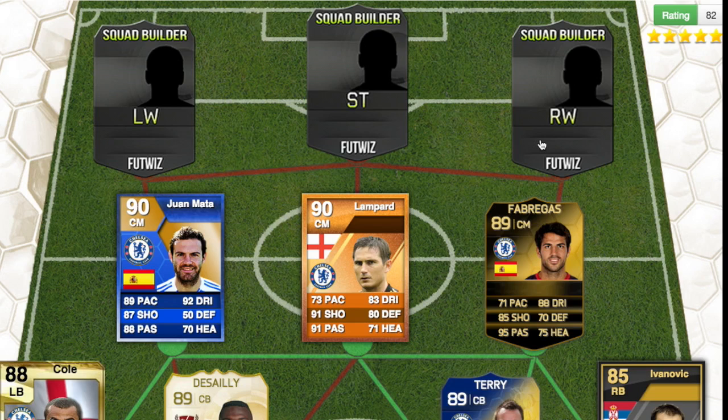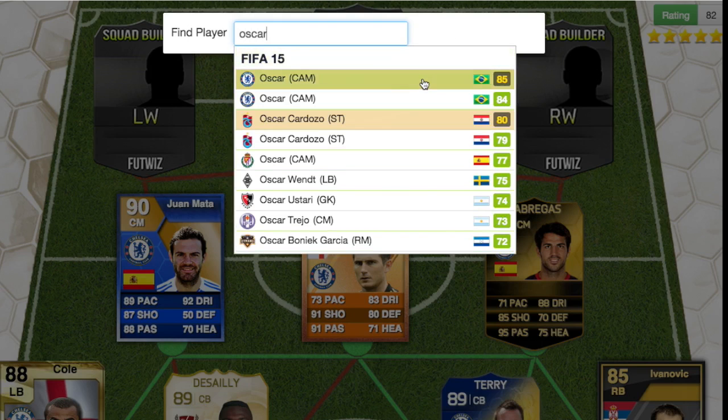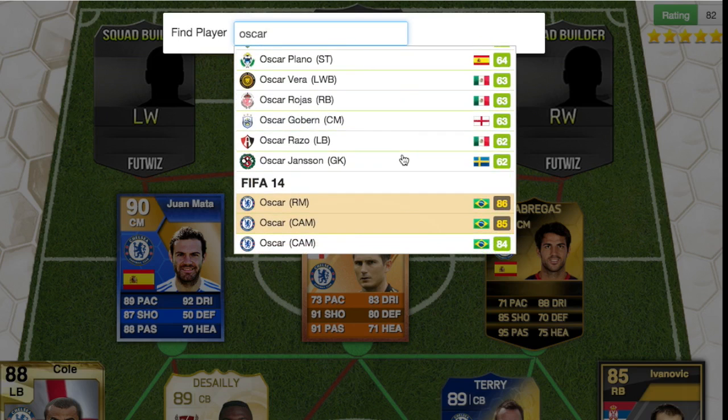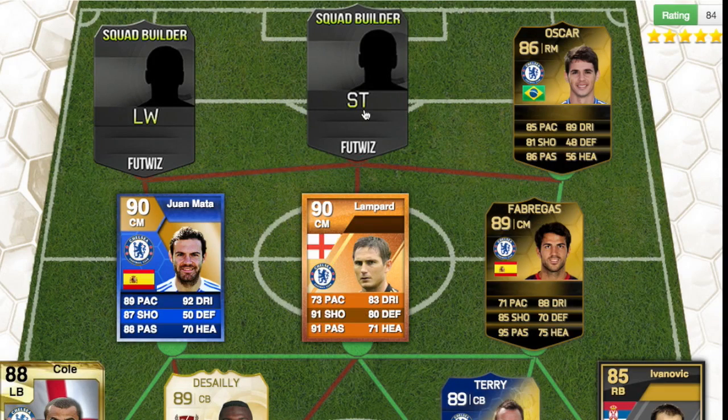Then at right mid we have Oscar. He had a right-mid inform in FIFA 14 rather than a CAM, so I put him there instead of Willian. Oscar had two informs in FIFA 14 — a CAM at 85-rated and a right mid at 86-rated — with 89 dribbling, 86 passing, 81 shooting, and 85 pace.